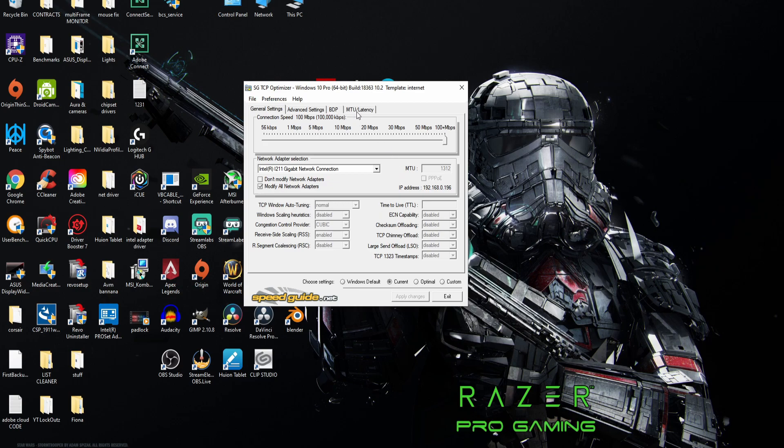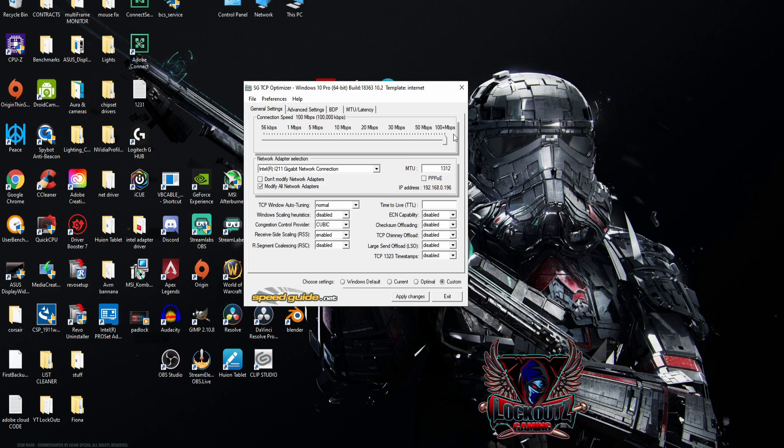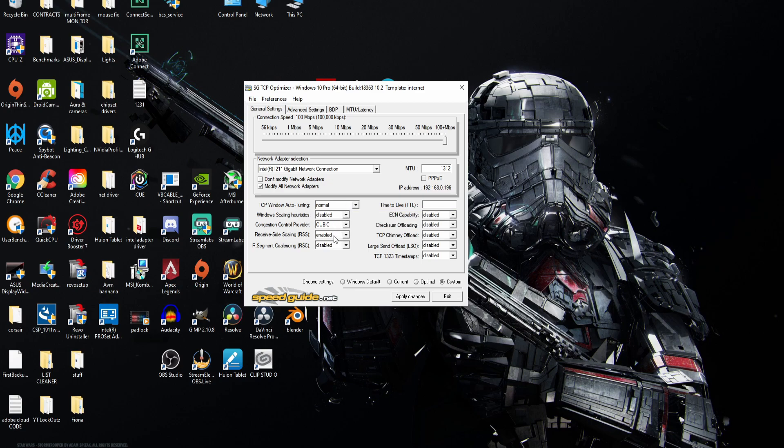Come over to the General Settings tab and click the Custom button. Go to MTU and enter whatever MTU size you just benchmarked. Make sure you click the slider at the top and slide it all the way to the right — it should say 100 megabytes plus. Make sure you have these same settings: Normal, Disabled, Cubic, Enabled, Disabled, Blank, Disabled, Disabled, Disabled, Disabled, Disabled.